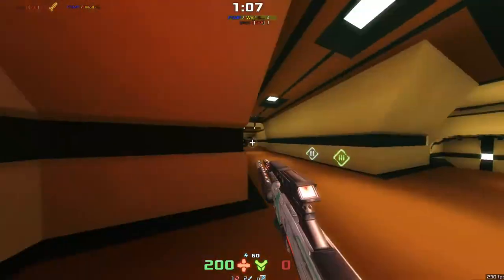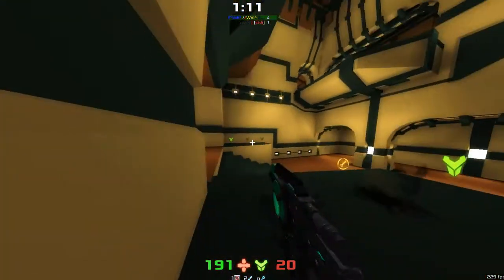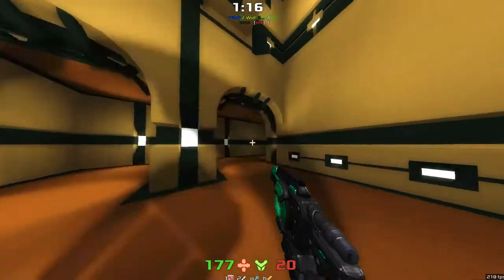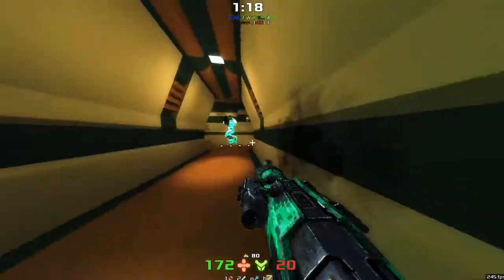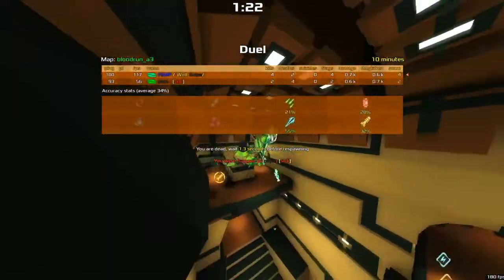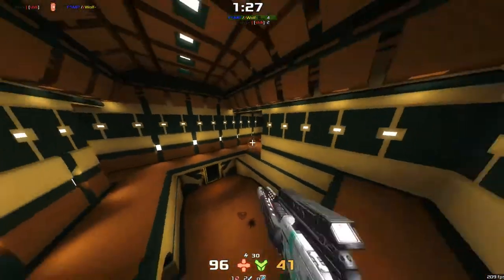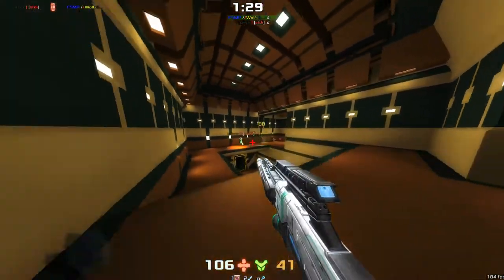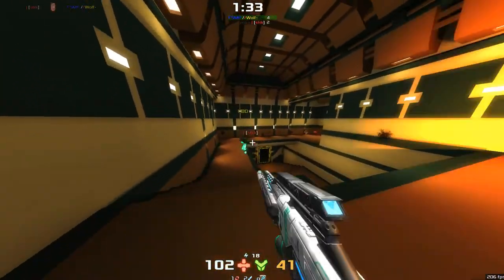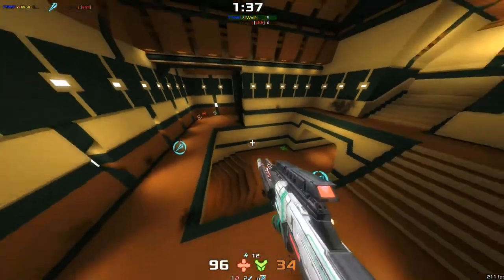Wolf Snipe hopping around a little bit, gets a very nice shot off right down through the map. Now just hiding in this corner — not quite sure what the tactic is here. Grabs the Devastator, running in but not managing to get any hits off. Goes down right there. STDI putting in a hell of a lot of good shots. Wolf Snipe really can hit a hell of a lot of shots in this game.